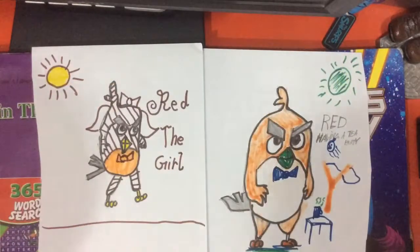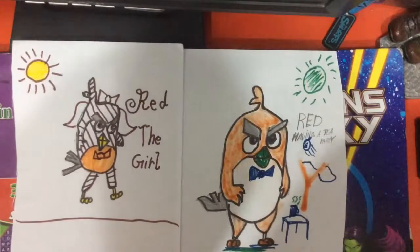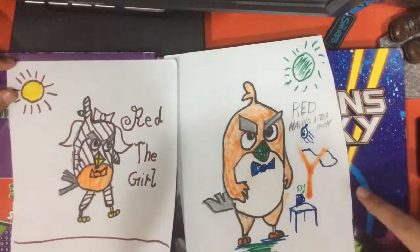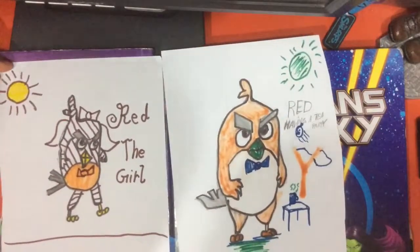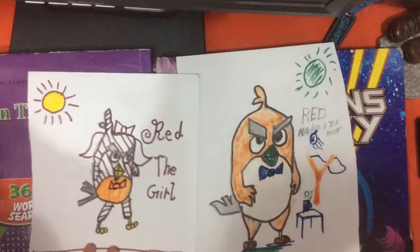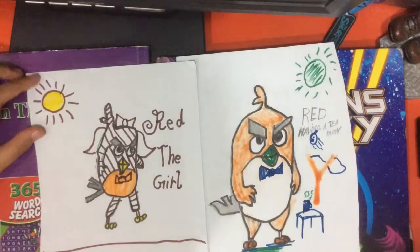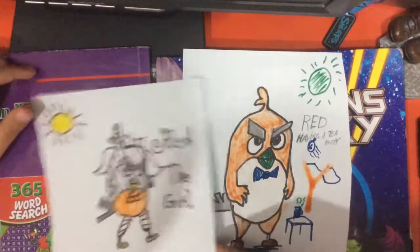Okay guys, we're finally done! And the drawing lockdown is over. So my entry — you can see Red is having a tea party. He's having a mug of coffee, and behind him you can see a slingshot like a teacup. He's got an alien planet, and for some reason I didn't have the right color, so I colored the beak green.